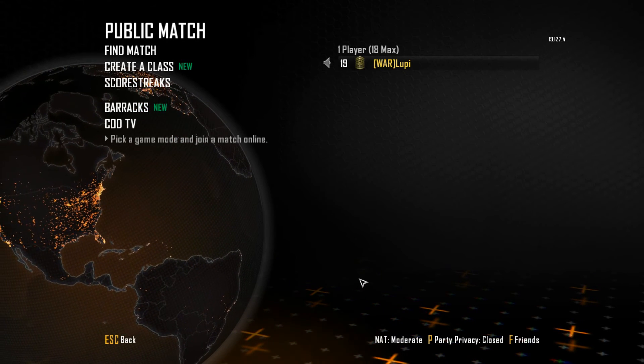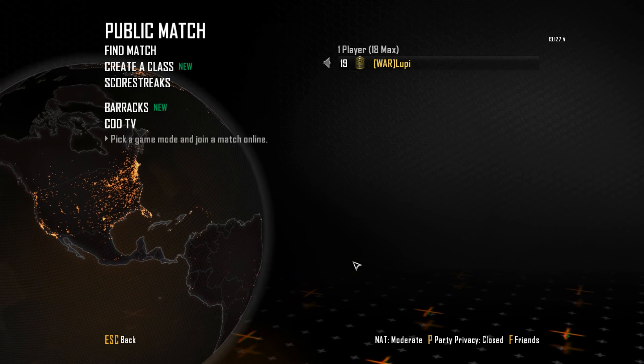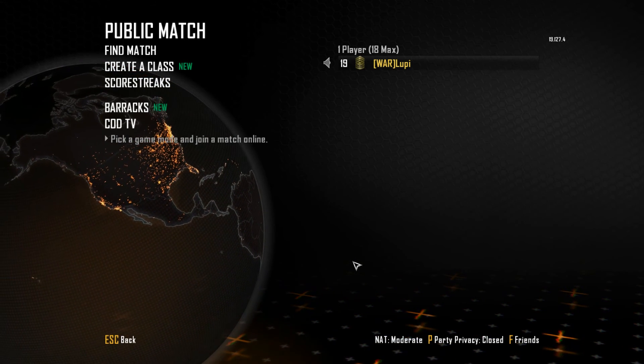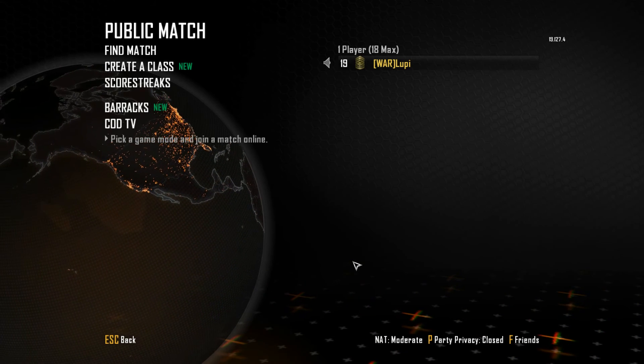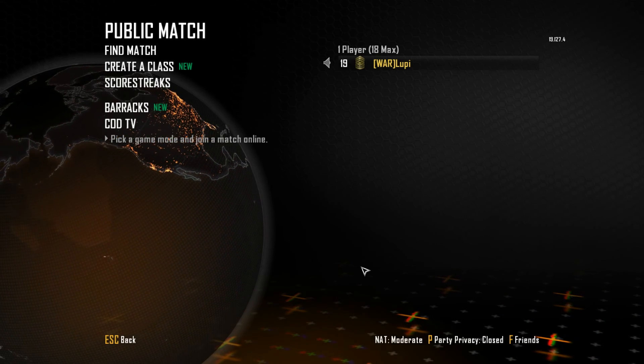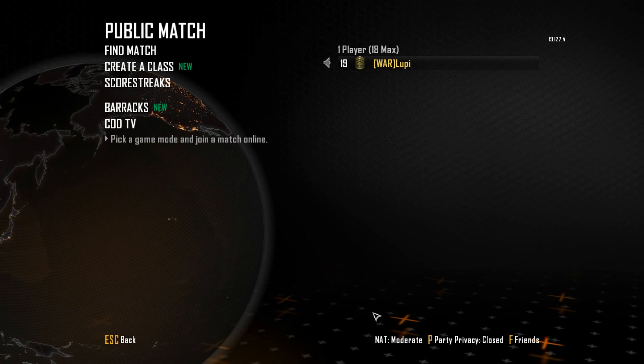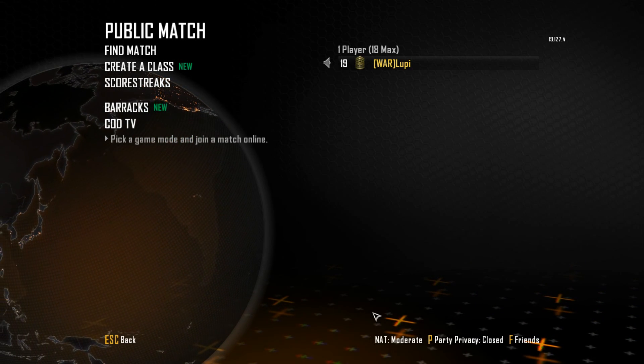As you can see, my NAT type is Moderate. The only difference between Moderate and Open is I don't think voice chat works and parties sometimes don't work. I've tried port forwarding but I can't find the settings — as soon as I do I'll put them up. Thanks for watching guys and I'll see you around.